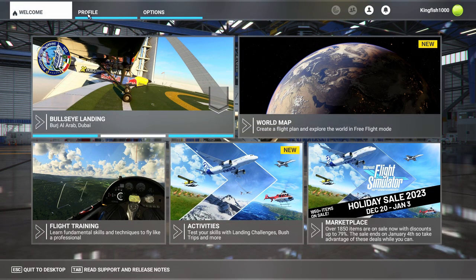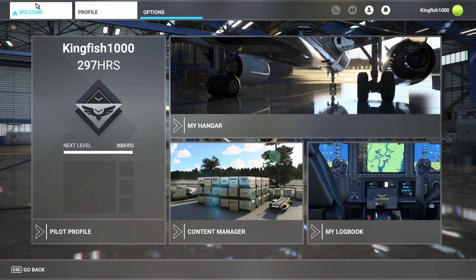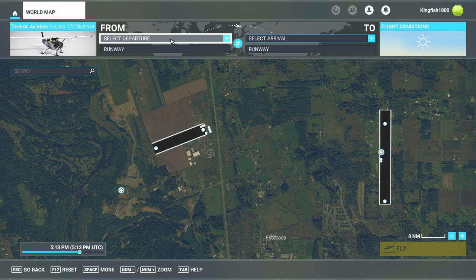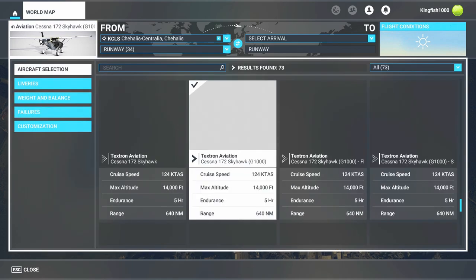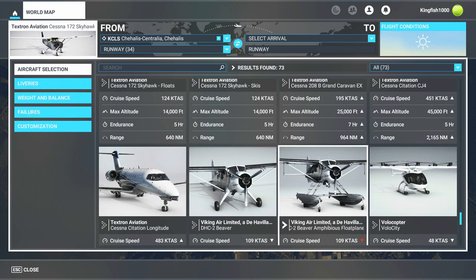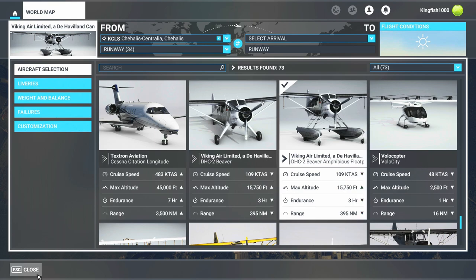I'm over in the flight simulator. You can go through the profile or go right into the World Map where you set up your flight plan. Grab an airport and change your aircraft - the one I want to bring in is the de Havilland Beaver amphibious. I've already imported the land-based one. I'll click this and get into the cockpit.